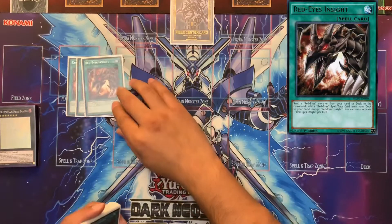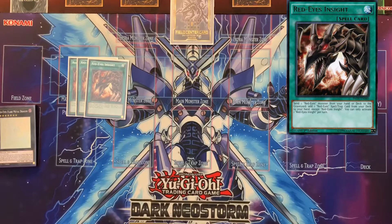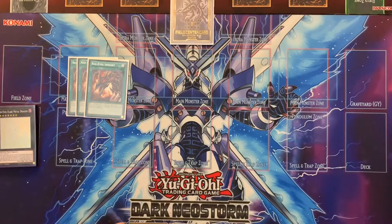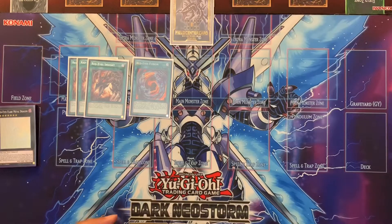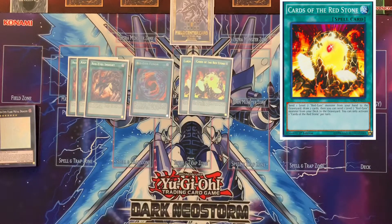Three Red Eyes Insight is a no-brainer — it basically allows you to mill a Red Eyes card, usually the vanilla Red Eyes, and add a Red Eyes spell or trap. We only run three Red Eyes spell or traps, one of them being Red Eyes Fusion. You don't go into it often, but if you don't draw well and you draw this card it allows you to at least set up a big dragon on the field. Two Cards of the Red Stone isn't the greatest draw spell, but since you're running six level seven Red Eyes cards it's an easy way to draw two and also mill Red Eyes — basically a double benefit.